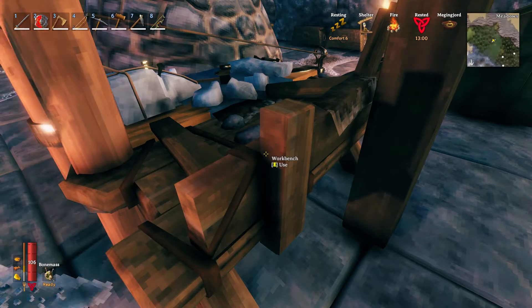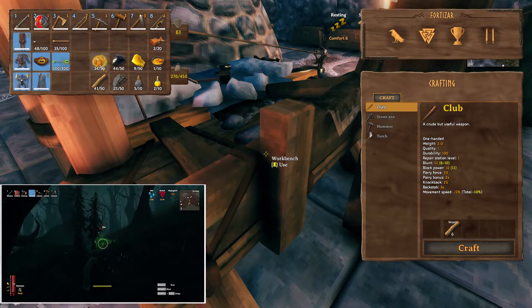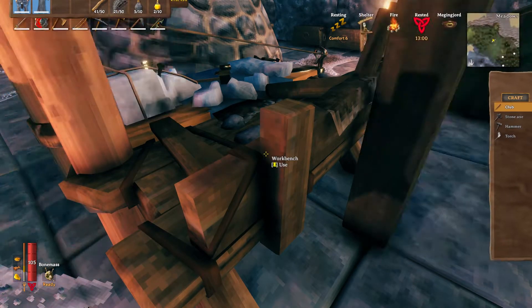You do need a level three workbench to craft the poison arrows. You're going to need ooze, which you get from the blobs in the swamp biome, regular wood, feathers, and obsidian.